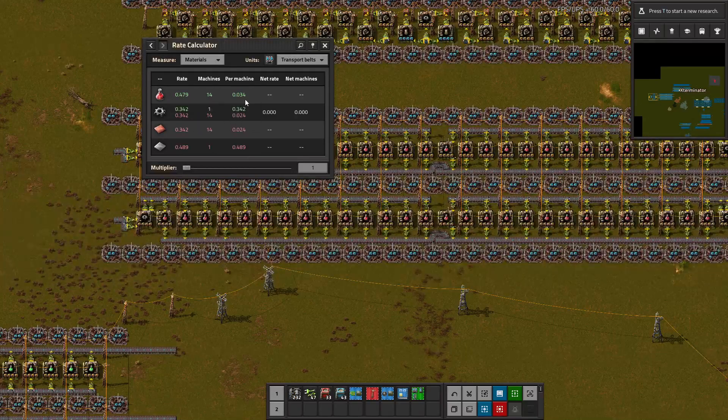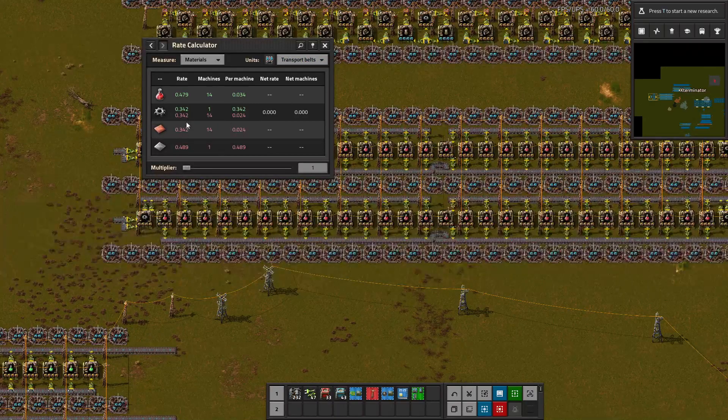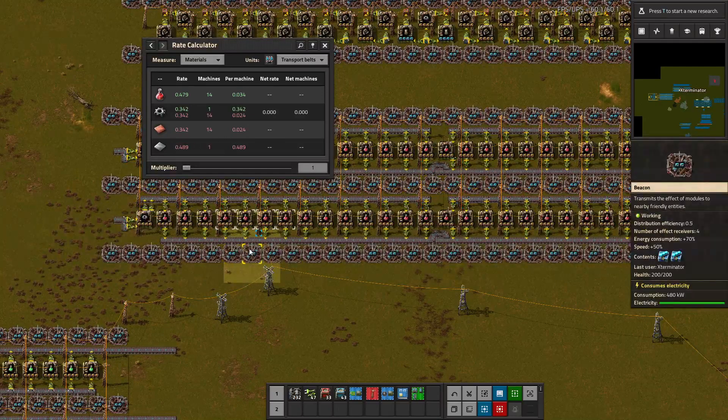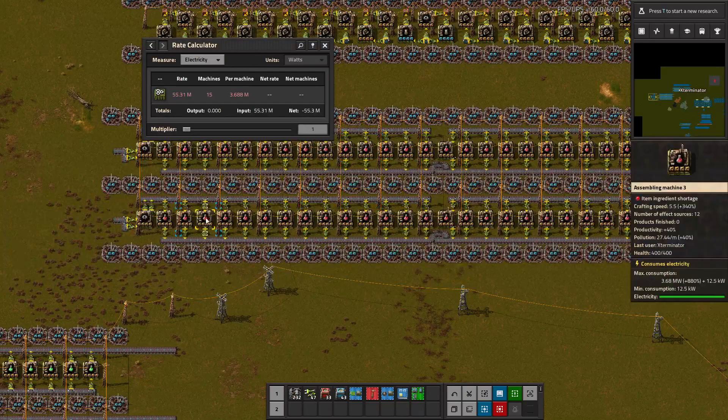With 14 machines making this, this is how much it makes per machine — this much of a belt. The production and consumption exactly match here, which is fantastic and means we built this correctly. Then per machine is for just that one. This is really helpful if you want to look at belts — like, I want to make a full belt of science or half a belt or whatever. You can change your belt type here, or if we just want a per-minute rate, you can see the numbers match. This makes about 1.2 to almost 1.3k red science just for this set per minute — it's all beaconed. And if we want to look at electricity, we can see this is a pretty heavy electricity consumer: 55 megawatts for these 15 machines.